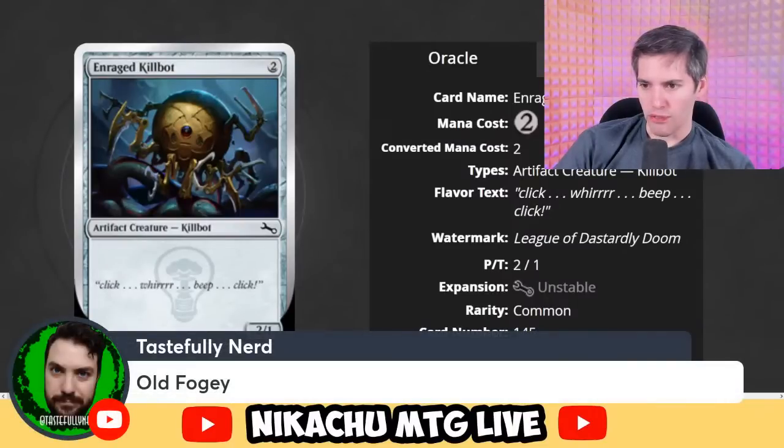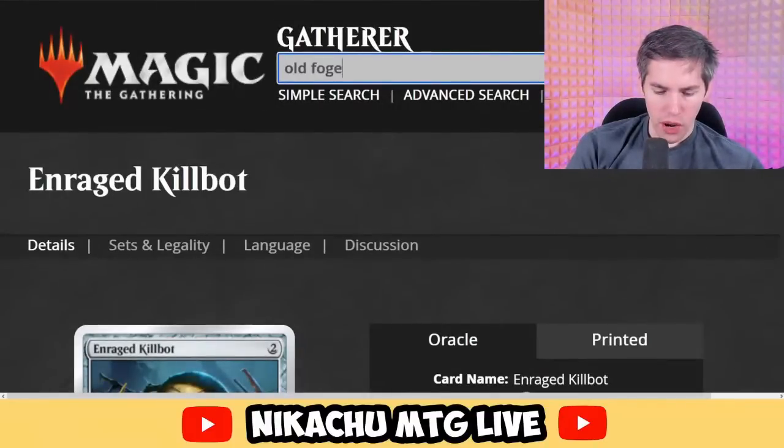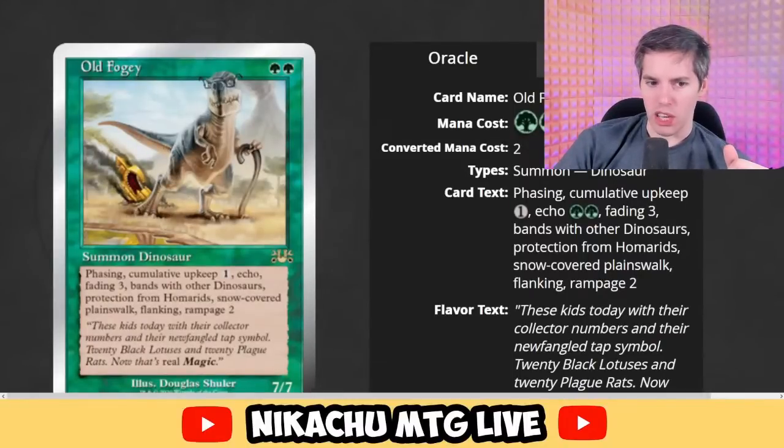You guys want Old Fogey — is he really that old? We did this one at the beginning and it literally works. It's got a few too many mechanics on it. The flavor text: 'These kids today with their collector numbers and their newfangled tap symbol — 20 Black Lotuses and 20 Plague Rats. Now that's real magic. Back in the Plague Rats days.'